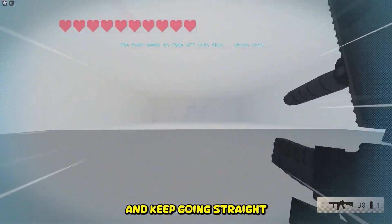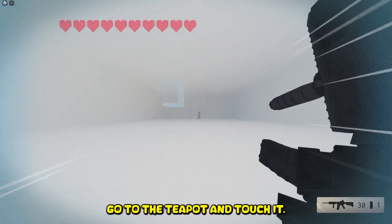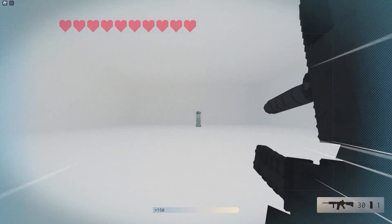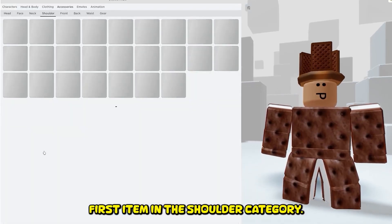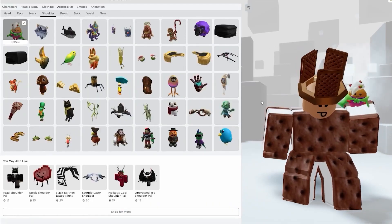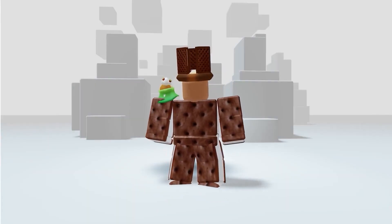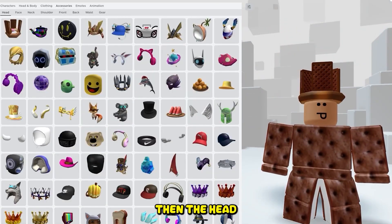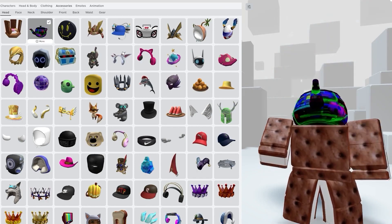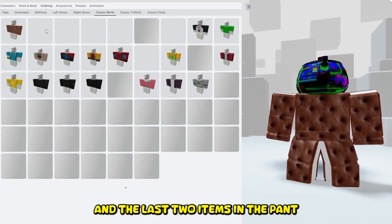And keep going straight. When you fall, go to the teapot and touch it. Now it's time to check what we got: first item in the shoulder category — looks sweet. Second one in the accessories, then the head. And the last two items in the pant and shirt categories. Wow, I'm so glitchy!